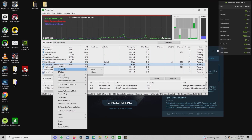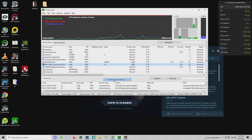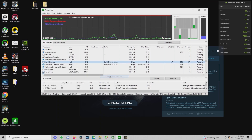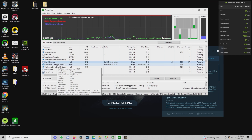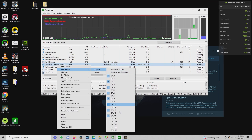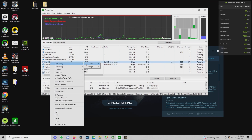Now, what we want to do is go to CPU affinity, always, and disable hyper-threading. I do it for both the Star Citizen Launcher and the Star Citizen Executable. You will see that it immediately affects the Star Citizen Launcher, but the Star Citizen Executable will not actually get changed until you restart the game entirely.